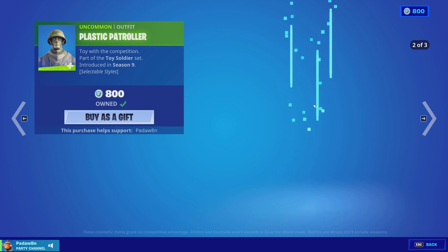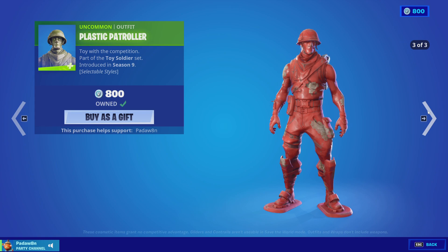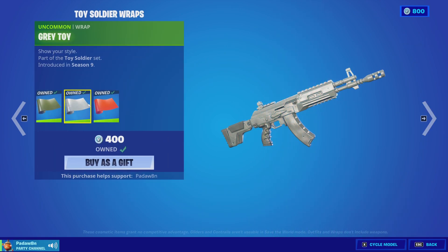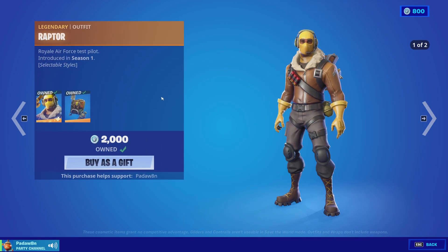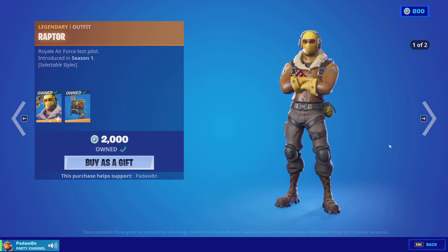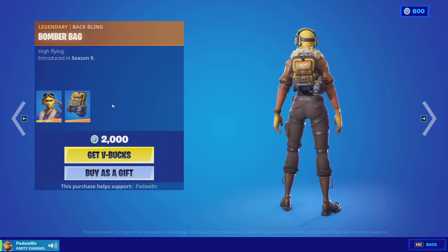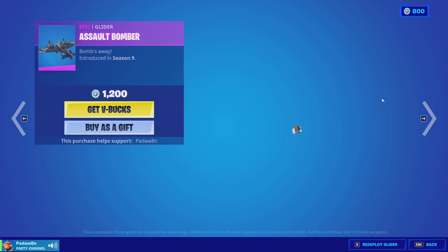The Toy Trooper is out with the gray, red, and green styles, same styles for that skin as well. Then we've got the green toy, gray toy, and red plastic wraps. The Raptor skin is here with the Raptor Satchel back bling — this has two styles.